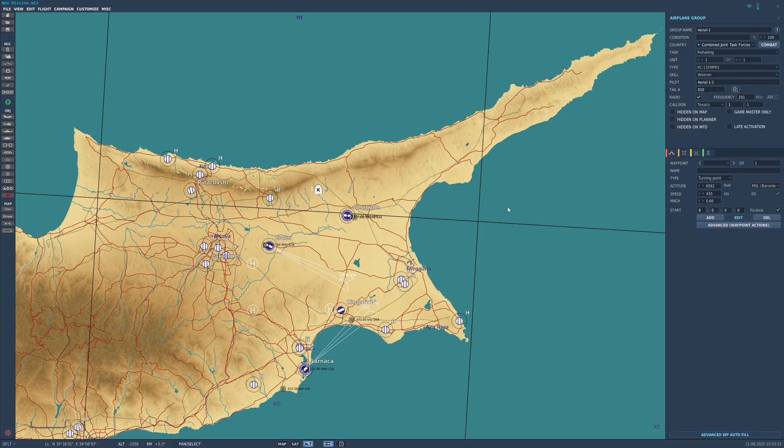Now that you have selected your tanker, we will set the altitude and speed it will be flying at. You can do it down here by the waypoint options. I usually set the altitude between 10,000 and 20,000 feet and the speed at around Mach 0.5, which is about 320 knots. You can vary this, but in the Harrier this feels comfortable for me. You want to set the speed and altitude before you make the rest of the waypoints so you don't have to edit each individually.